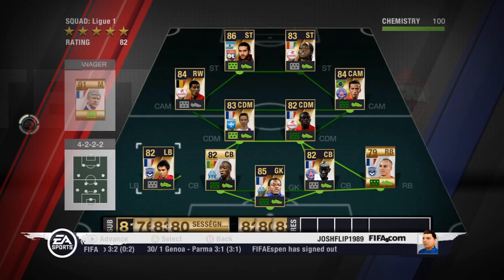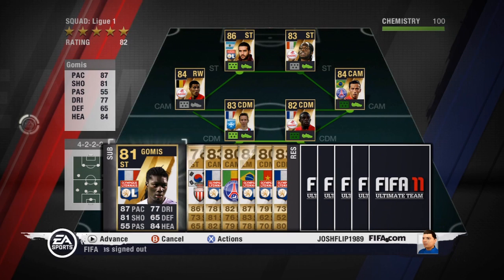He reminds me of Wayne Bruni in a way. Even the normal 84 version is a beast of a player who's got crazy long-range shots and his finishing is amazing. For a strike partner up front, I've got Jovino who plays for Lille.